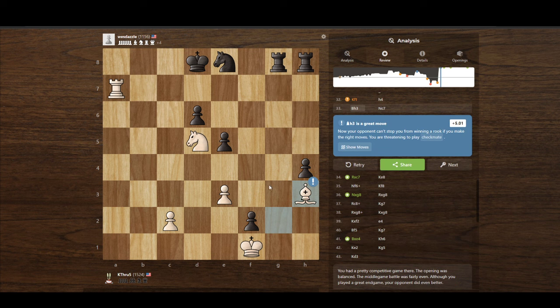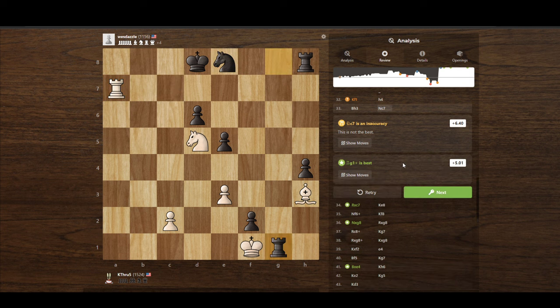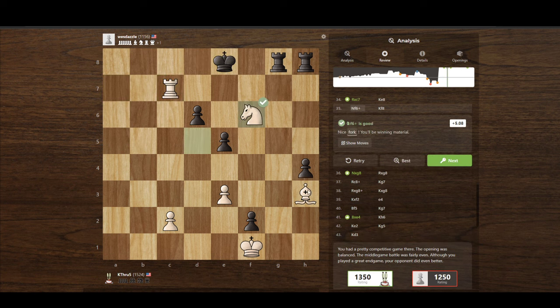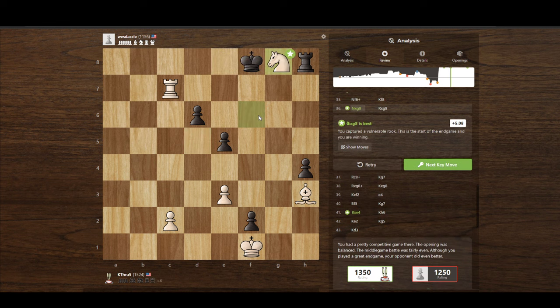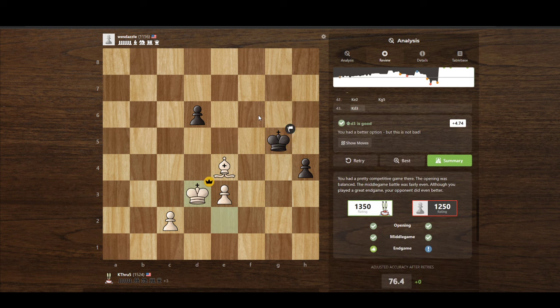Bishop h3 is a great move because it cuts off the king. The knight already covers these squares, and now the bishop covers these squares. Rook back here is threatening checkmate. He finds a knight move, giving up his knight but allowing his king to escape. We deliver this check — a fork — picking up his rook, which I could have picked up earlier with the bishop but decided not to, and it was a great decision. Now we pick it up, trade rooks, take this pawn, and he resigns because the bishop will always cover the queening square. The unsound rook sacrifice paid off.